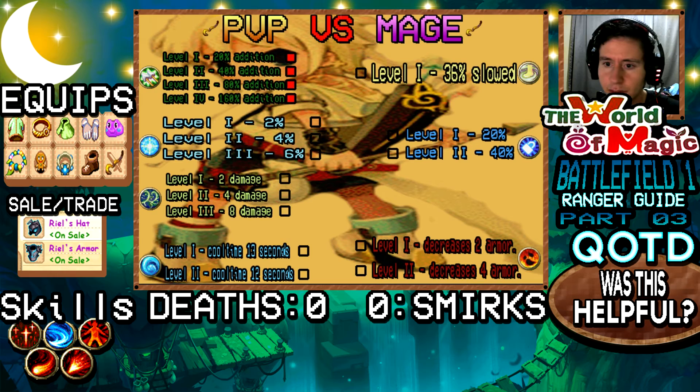For the best skill build against a mage, we're adding 4 points into Double Shot IV, 2 into Imp 2, and 2 into Weakness — that's 8 points. Then adding 2 points into Concentrate, bringing us to 10. This is the best skill build you can utilize when you're up against a mage.